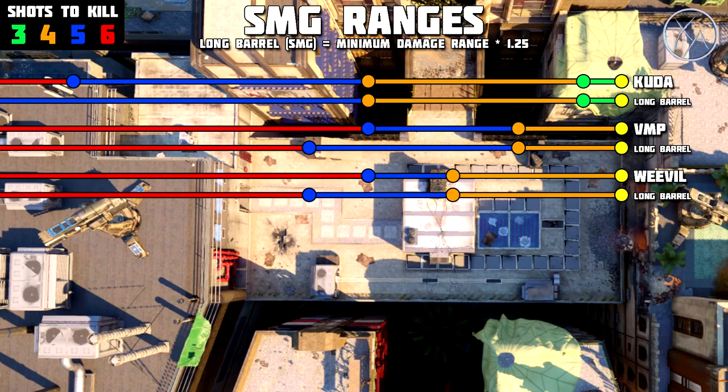Moving on to the Weevil, we have that exact same range increase. The Weevil does have a bigger four shot kill range than the VMP, but the five shot kill range is the same and it's affected in the same way by Long Barrel. If you wanted to run it, sure go for it, but the chances of it helping you in a lot of situations is pretty small. The Weevil is not typically used in competitive play, so it's really only a public match gun, and most of the time I don't see it helping you that much compared to other attachments like stock, quick draw, foregrip, or rapid fire.